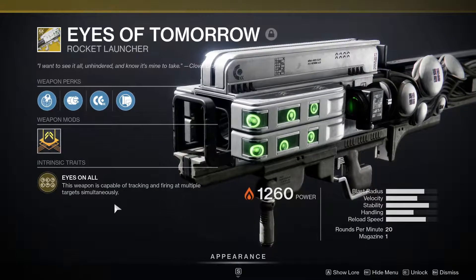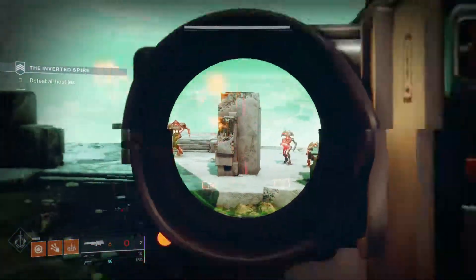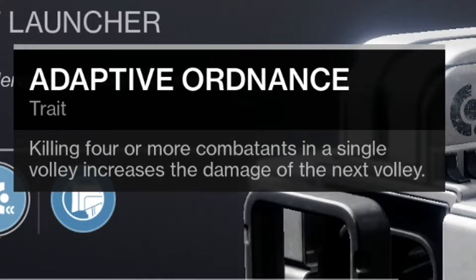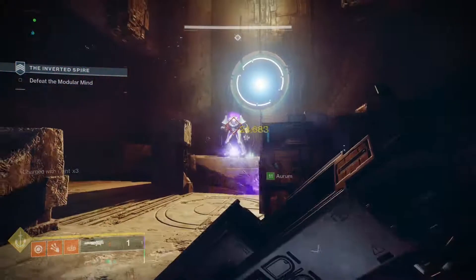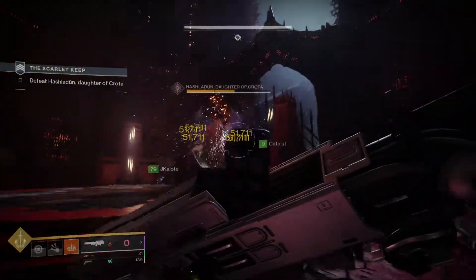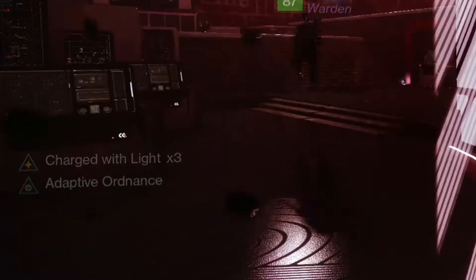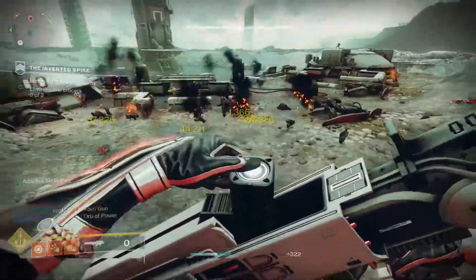Last but certainly not least, the Eyes of Tomorrow. Using Eyes of Tomorrow has been the most fun I've had in a very long time. This thing shoots six full-tracking rockets at a time, and the tracking is very reminiscent of how it was in Destiny 1. You have a chance of getting this in the final encounter of the Deep Stone Crypt, but that chance is very low. With one of its exotic perks, Adaptive Ordinance, this thing can do a scary amount of damage — the perk gives a 50% damage boost when procced. You can actually proc this perk by using your Energy Weapons and getting four rapid kills. Even though exotic rocket launchers are going to get their own tweaks, I'm very curious to see how hard this thing's going to hit.